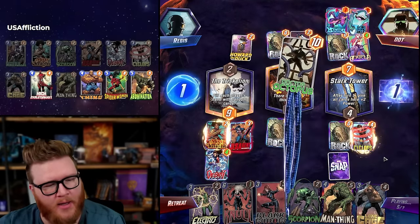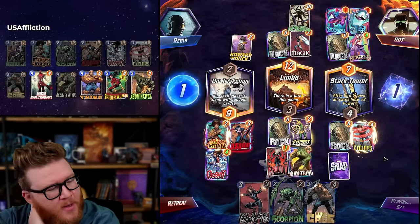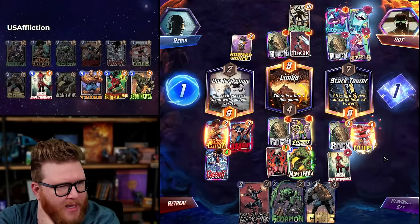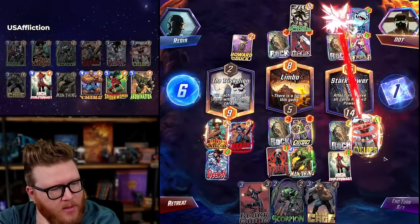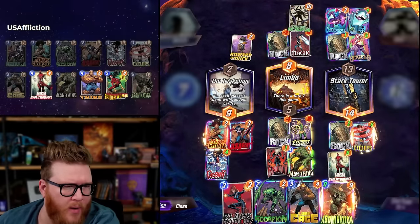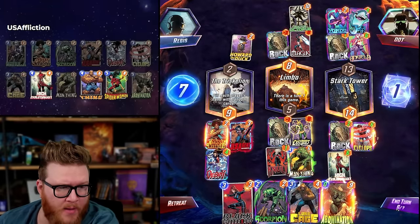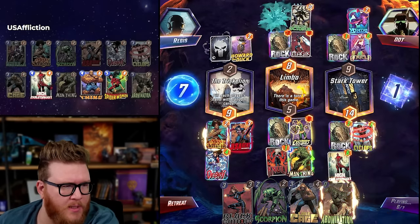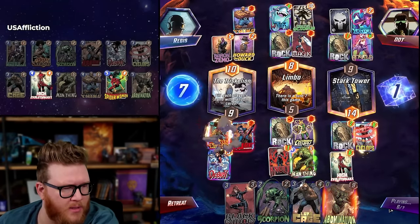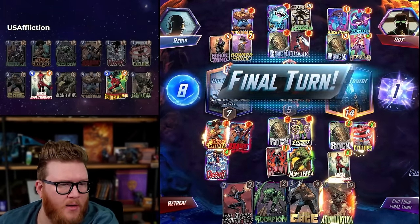I still need to win elsewhere. Maybe this turn is just High Evo — just to get a body down here and save energy for turns six and seven. Luke Cage and Scorpion on six to float again if needed for Cyclops — probably needed because Jeff will chill there, which is a good reason to hit Cyclops every turn. I sort of hate playing High Evo here. Man-Thing's pretty good there but Electro sucks — wait, I only have two spots to play in two turns anyway, so maybe Electro doesn't suck. The real problem is the opponent is just ahead. I can tie with Luke Cage, but that's all.